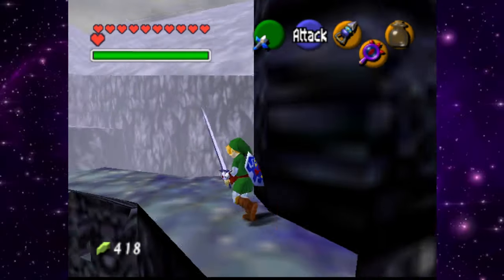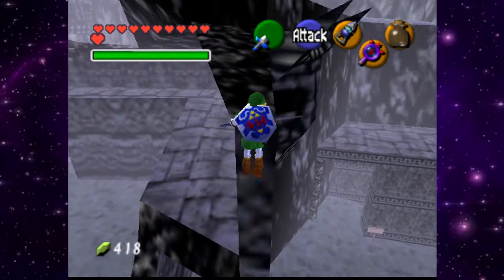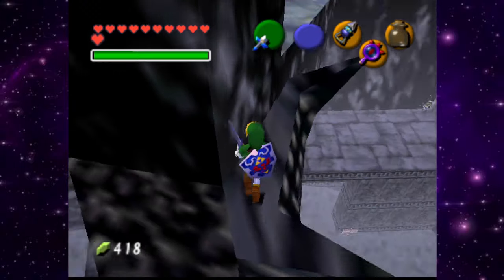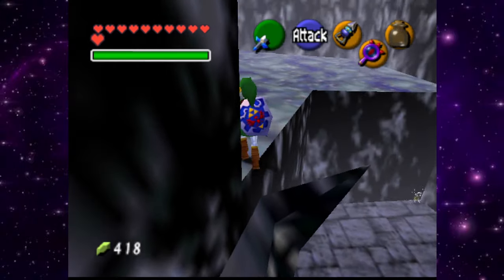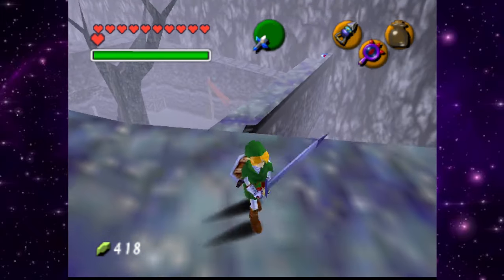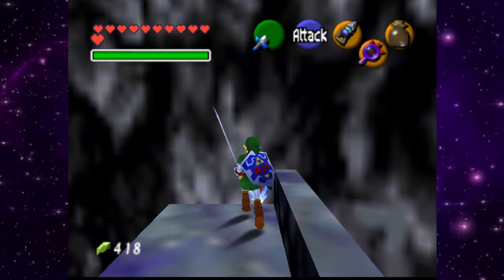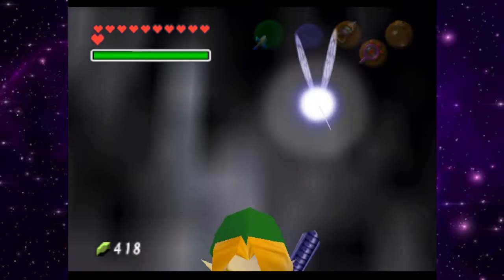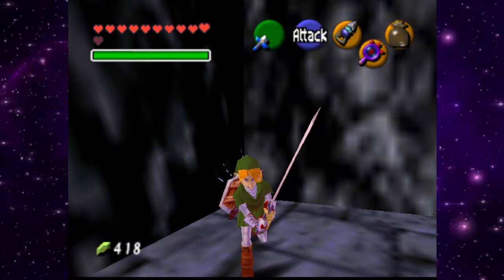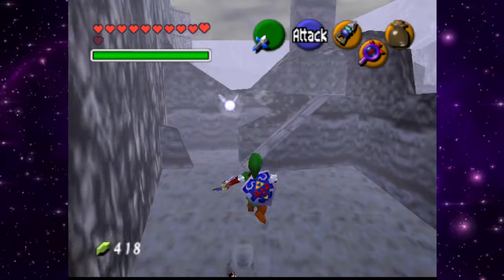I think I found our solution — can we make this jump? There's a skulltula over there. There we go, yes! Maybe — now what do we do? Screw it, let's get this heart piece first. Can we make this jump? There we go, yes! Awesome — we already got another heart piece, we are racking these up.